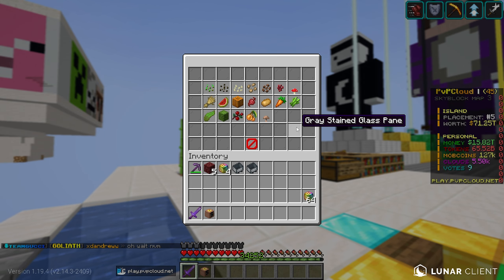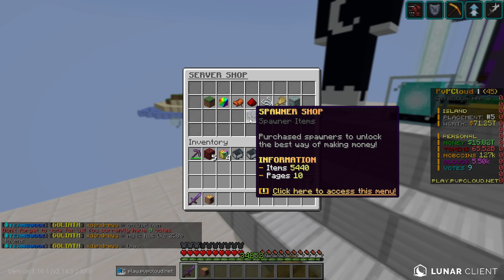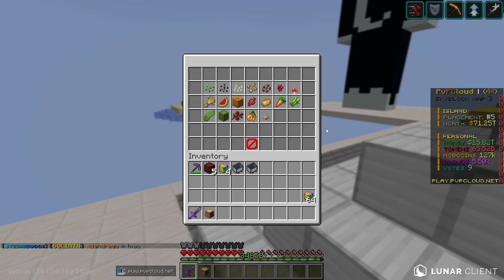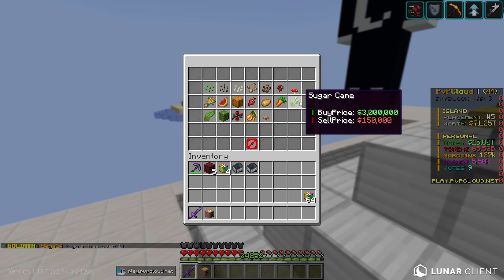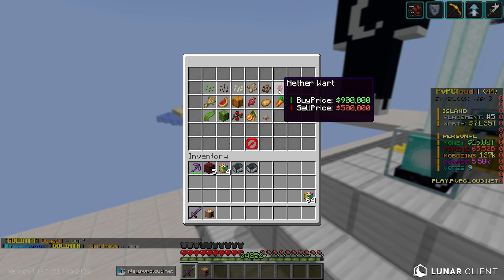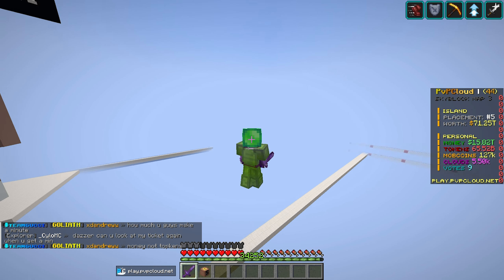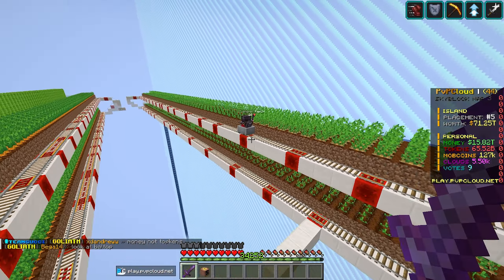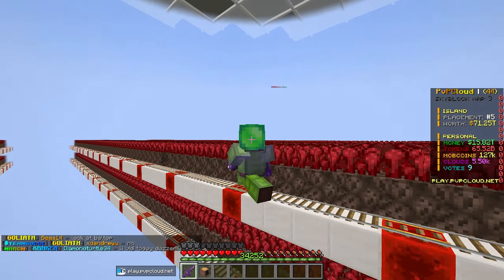A few days ago we announced a buff to farming to make it easier for new players. At slash shop, wheat sells for $50,000, potatoes for $100,000, carrots for $200k, sugar cane for $150k, and the best crop — nether wart — sells for $500,000. We built a ton of nether wart farms on our island and people are grinding them non-stop right now.